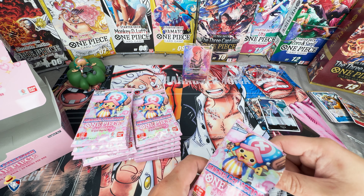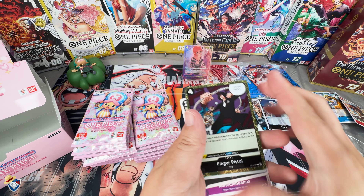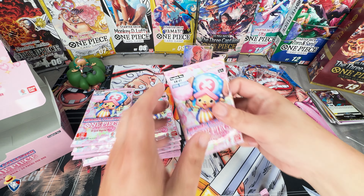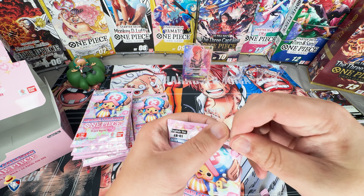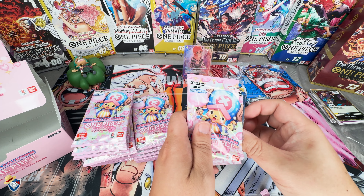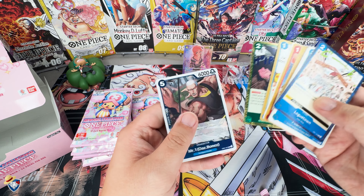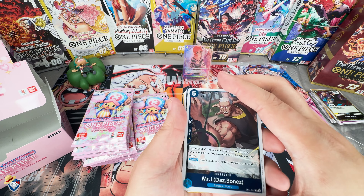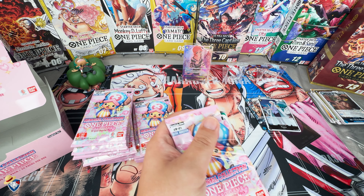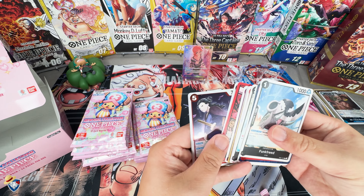Definitely looking like the right side is the one you really want here. We got a Finger Pistol - there we go. Let me stack these up. I do have to go through my cards one of these days and actually sort them out. I like doing a playset binder for everything - the only one I've had time to do so far is my OP05, and I'm still missing like two cards from it. But there we go - Mr. One to go with Mr. Two!